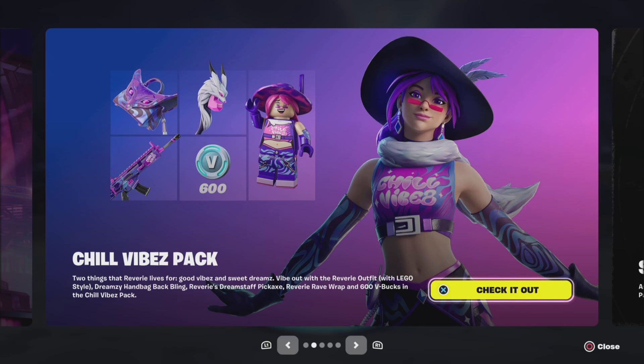If you haven't claimed this already, it is a Chilled Vibe Pack. It comes with 600 V-Bucks, a wrap, a backbling, a pickaxe, and a Lego style as well.